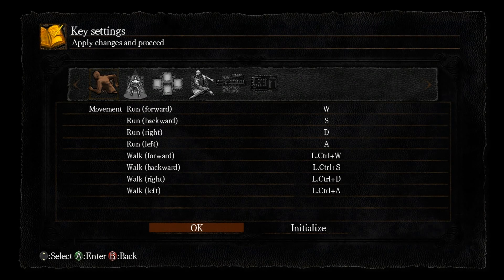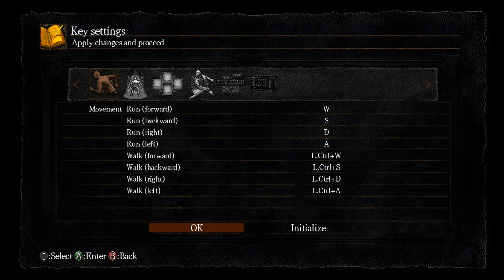The movement keys are of course the normal ones for PC: W, A, S and D. If you want to walk you can hold Control.